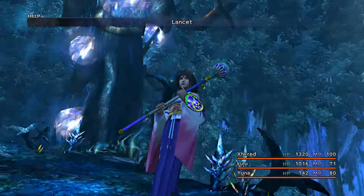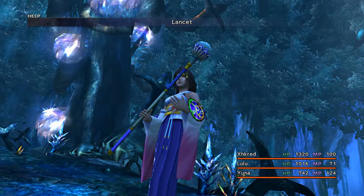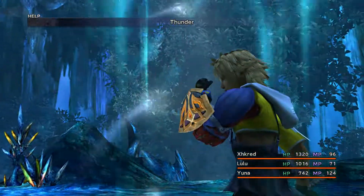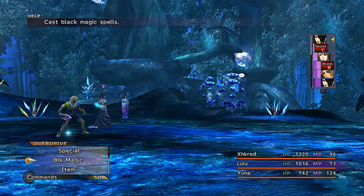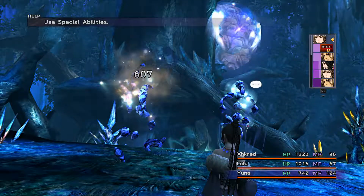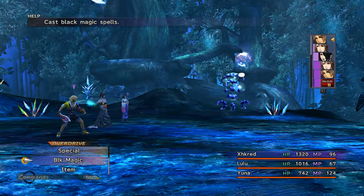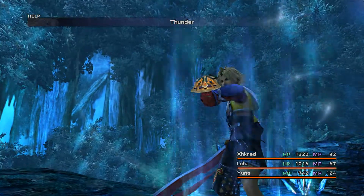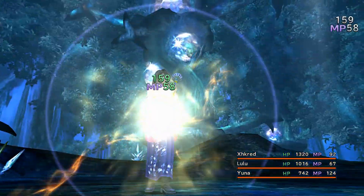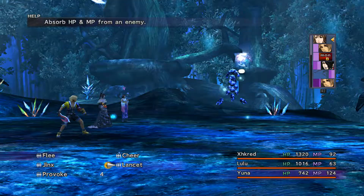Since Yuna doesn't have any magic of her own, we're just gonna lance it for 161 damage. That's on par with Tidus' damage, and it's a pretty quick move that costs no mana. Actually she has more damage than Tidus — that's kind of sad. Yuna out-damages him with a non-mana-consuming move. Tidus the bad mage.